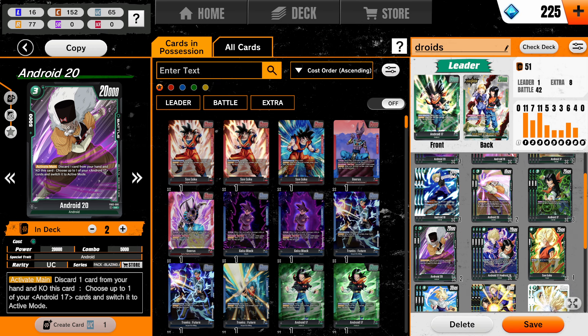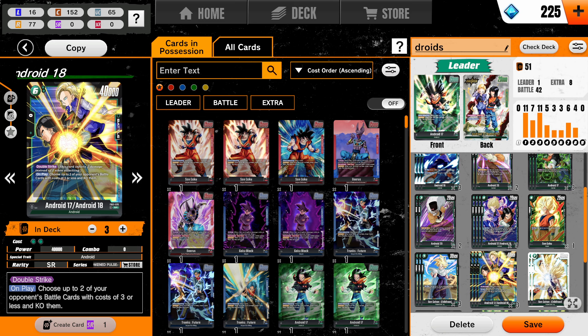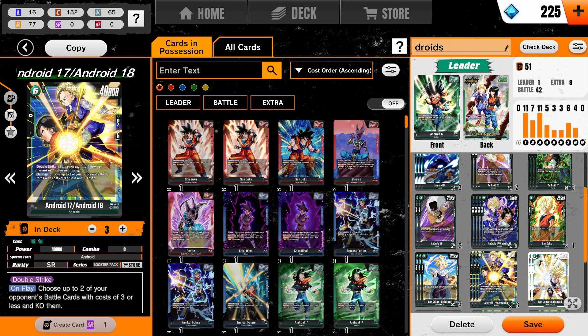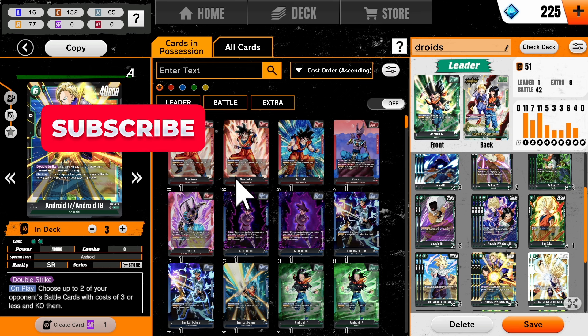Let me tell you what it is real quick. We play the Double Androids, we blow up their boards of three-drops or less, and we swing. On the following turn, we can swing for life — it's like a double double striker. You swing with the double strike, hit or don't hit, doesn't matter. Then we play this guy, discard a card, KO this card, and you get to choose one of your Android 17s and switch them back to active. And if you know anything about this game, this card has both names — it counts as Android 17 and Android 18, which is pretty nuts.